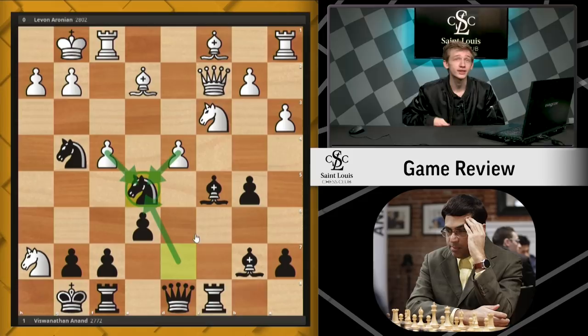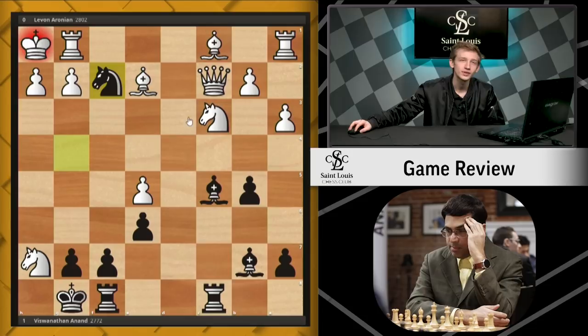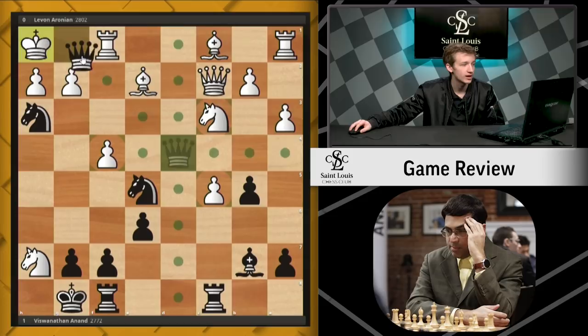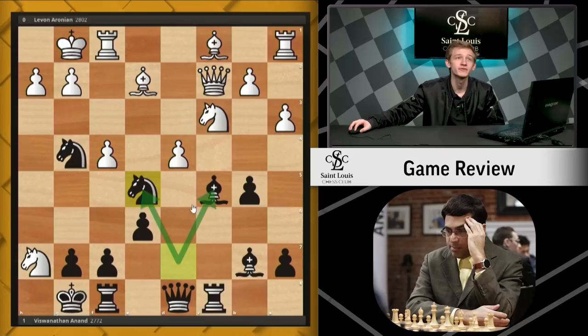So what's the point this time? The easy one is what happens if you take this knight — either way, queen takes d4 check, king h1, and then knight f2, checkmate. But what happens if you take the bishop? The answer is still queen d4 check. If king h1, we'll play knight f2 check, forcing rook takes f2. If king g1, obviously it's the same story. After rook f2, and then queen f2, we're simply giving checkmate on the g2 square by force — no way to stop it. So Anand puts both of his pieces right in front of the white pawns, but neither can be captured.